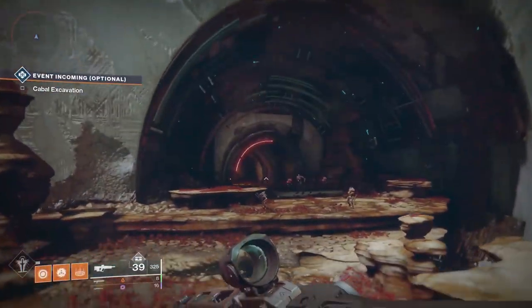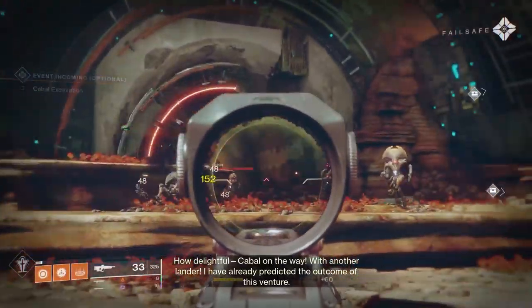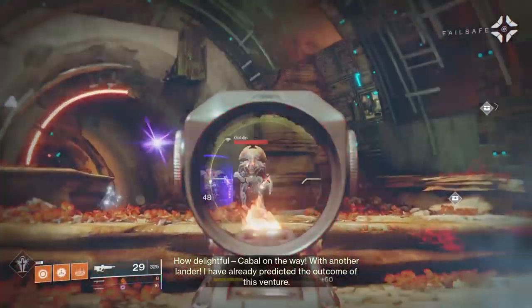Hey guys, how's it going? So today we're going to go over how to unlock the Izanami Forge. To begin the quest, all you have to do is kill Vex on Nessus anywhere. Once you've acquired the quest step, all you have to do is kill a bunch more Vex.